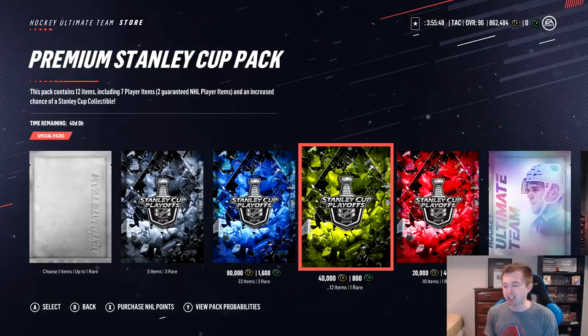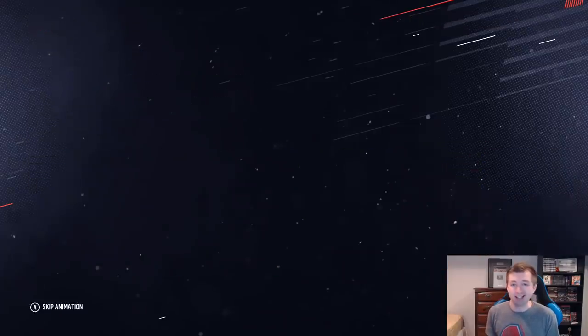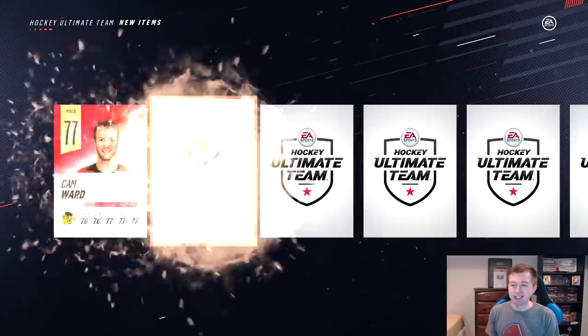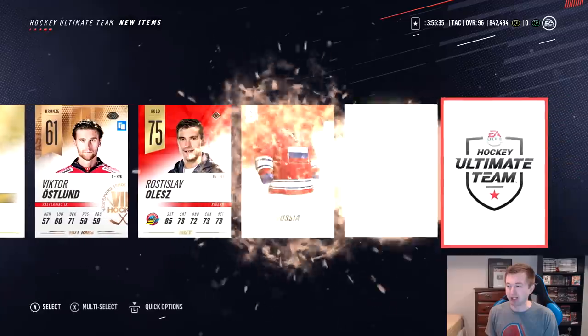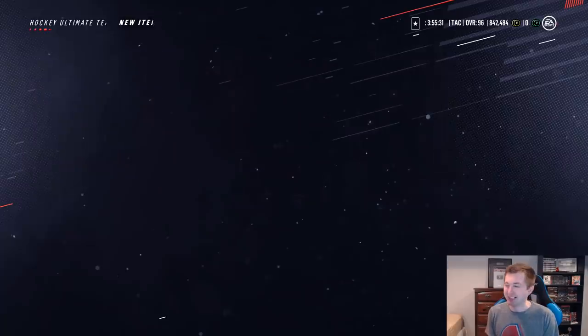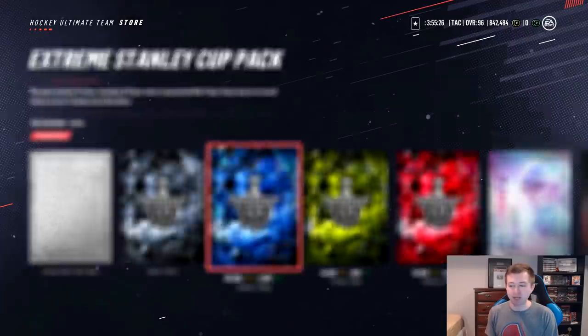They're 40Ks, not 50Ks. We're going to try a 20K here — if it's good, we'll open up another 20K; if it's bad, one 20K and we're done. Varlamov Bronze. No more 20Ks. We need at least a collectible or a Stanley Cup card, even if it's low rated. I think we go back to an ADK here.